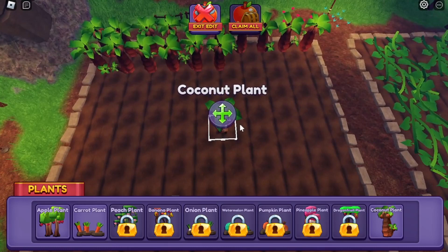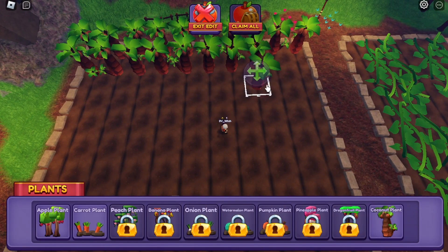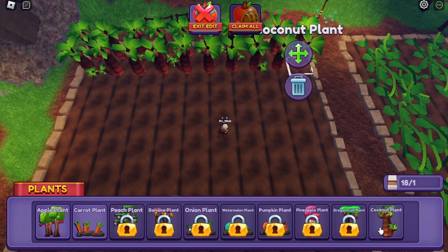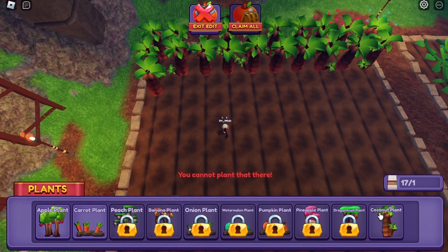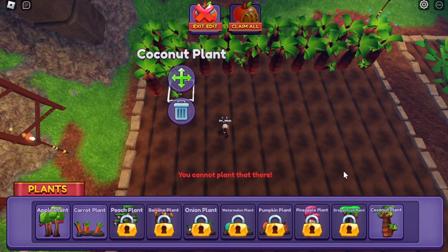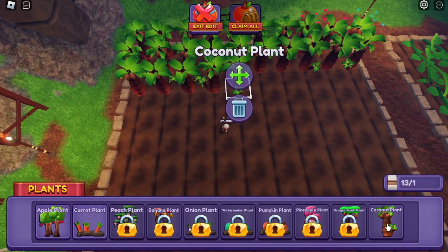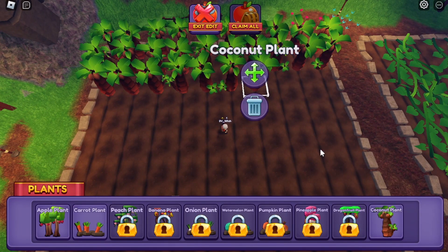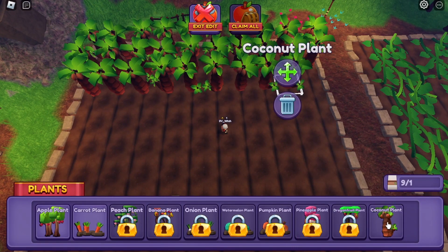I've managed to get 22 more coconut seeds, so I'm going to plant these. I still have a good bit of time until the farm merchant resets, so I'm going to log this account in one more time before the farm merchant resets and sell all of these coconuts from all of these plants.